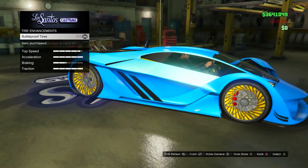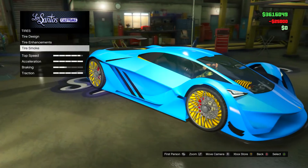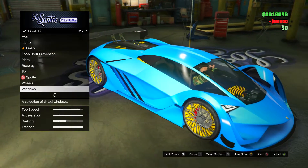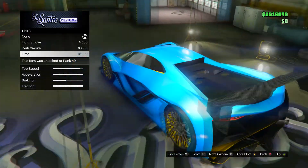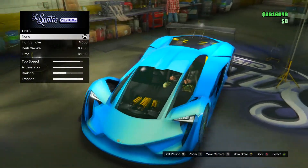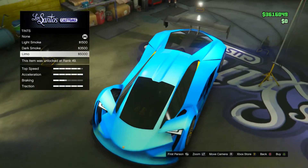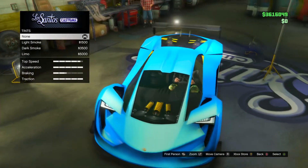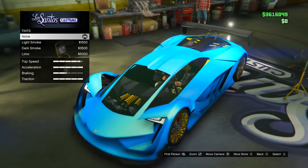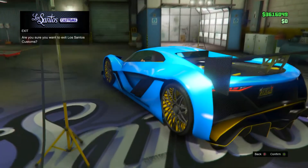For wheels, I don't want to change them — I think the stock wheels look sick. Bulletproof tires, gotta have that. Crew tire smoke to get the nice blue tire smoke. For window tints, I'm not going to put any tint because then we can't see the chassis and the yellow elements in the front. So this is pretty much it, guys.